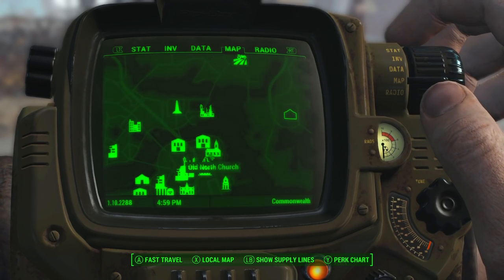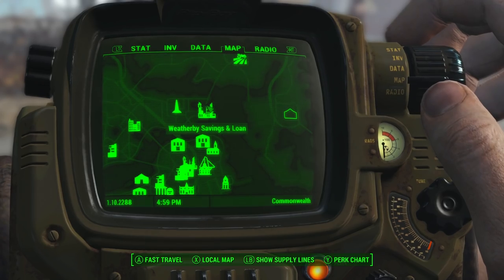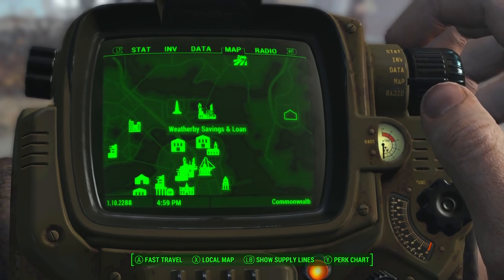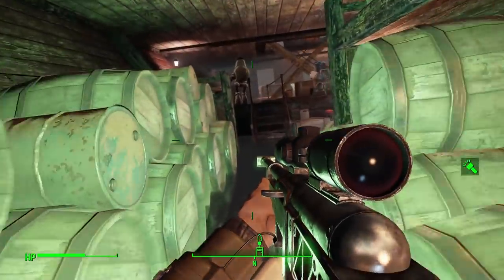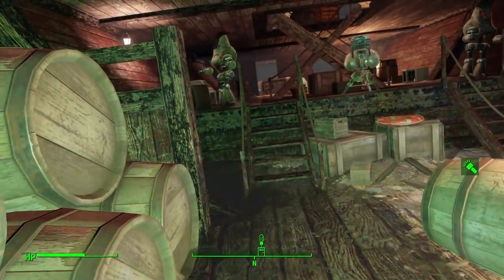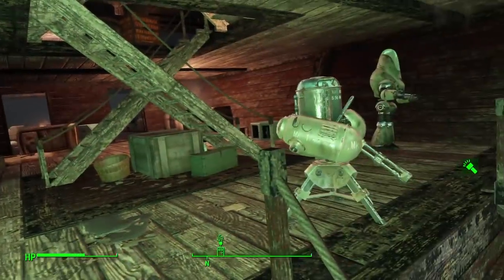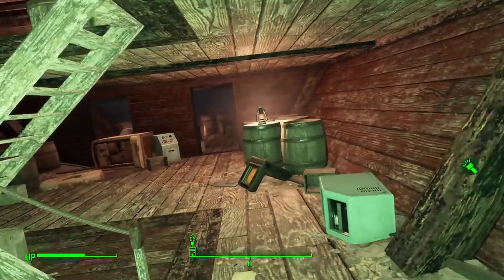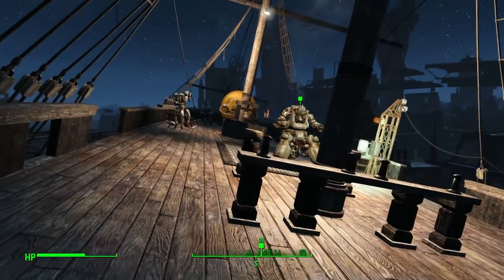If you have done it before, the Constitution actually moves at the end of the quest, so it'll say the Savings and Loans location on my map. For you, it will say USS Constitution. Head to this location and you'll see a Mr. Handy floating around. Talk to him and he'll tell you that Captain Ironsides and the USS Constitution need your help. Really, a lot of this quest is running errands.